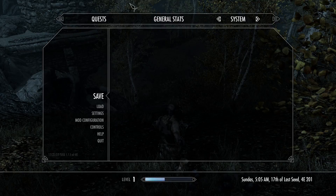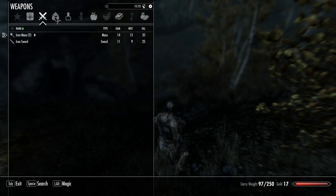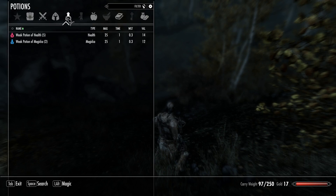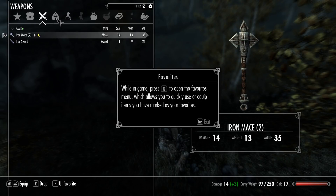Am I wearing armor? What am I wearing? How do I get to inventory? It is I — I want to know. Iron mace and worn iron. We're good, we're kitted up. First — favorite that, and then you can press Q.